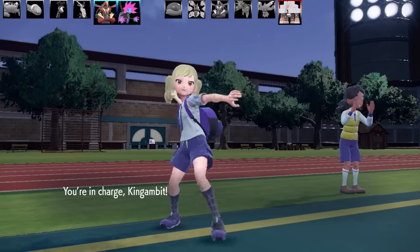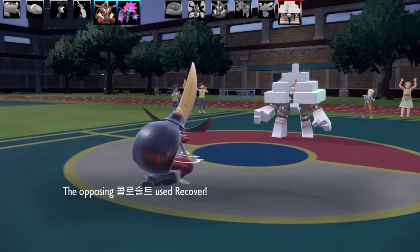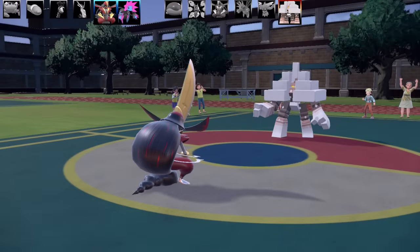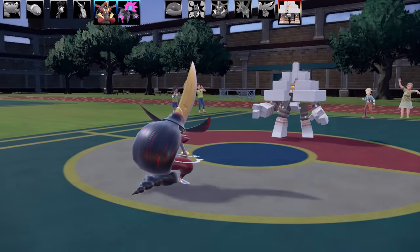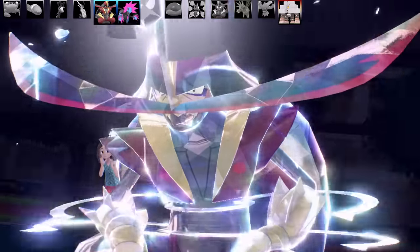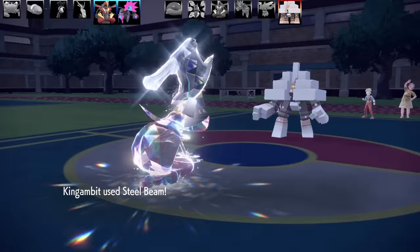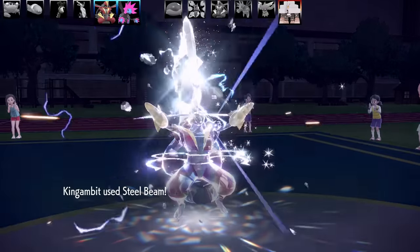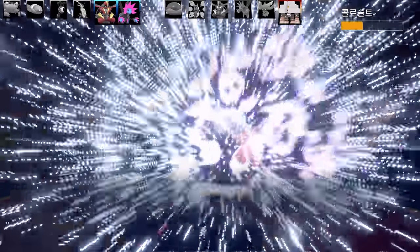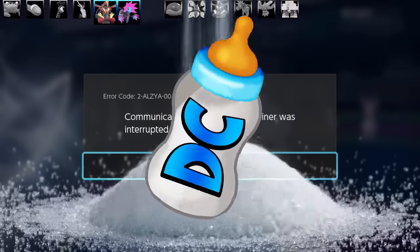I swap to King's Gambit, whose ability Supreme Overlord boosts its power by 10% for each fainted ally — up to five allies — working on both physical and special moves. I Terastallize into Steel type and go for Steel Beam, surprising Garganacl. There's no way it survives unless it has Sturdy and Purifying Salt — and sure enough it disconnects. A salty DC on the special King's Gambit sitting on a toilet.